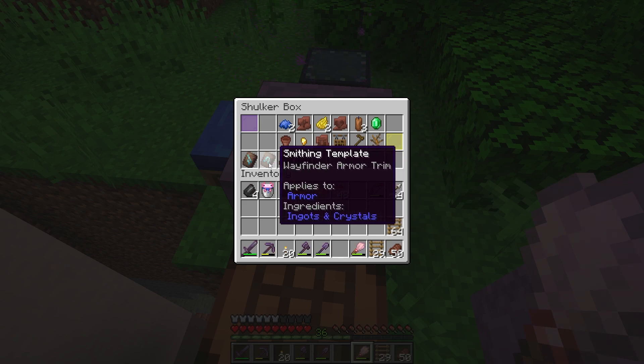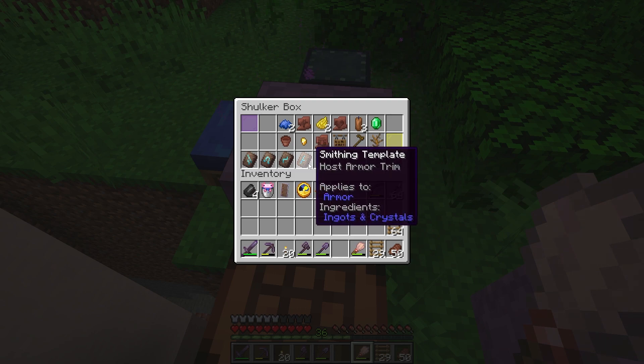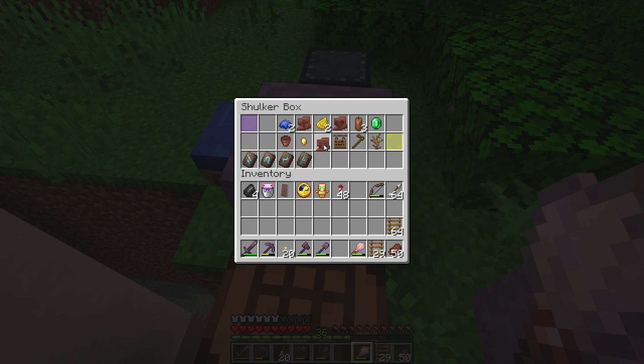Later I will have to use some diamonds to duplicate these. Every time I want to duplicate one of these armor trims, I'm going to need seven diamonds, so I'm going to need a lot of diamonds. I have three pottery sherds so far: the Friend, Powell, and Heart pottery sherds. There's a whole bunch of other stuff too, but it's not really that great - it's just stuff.